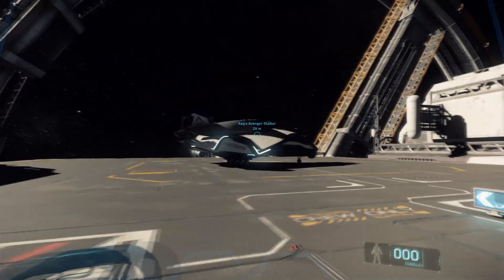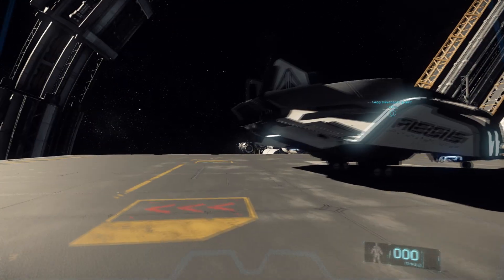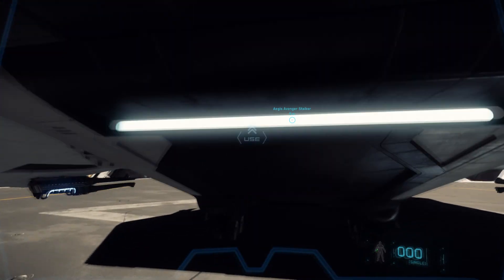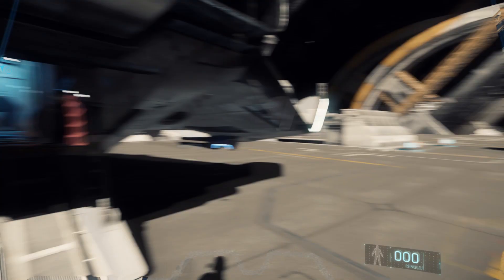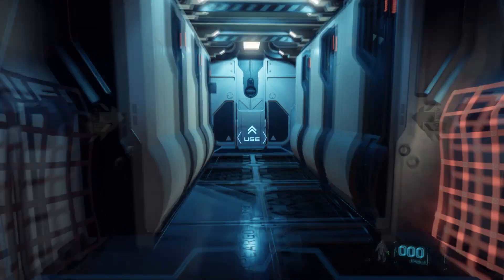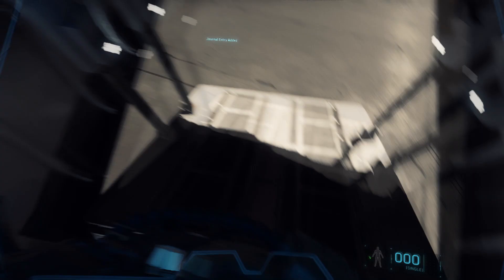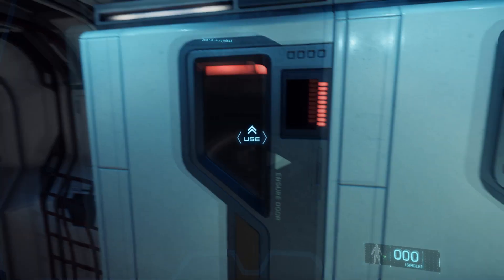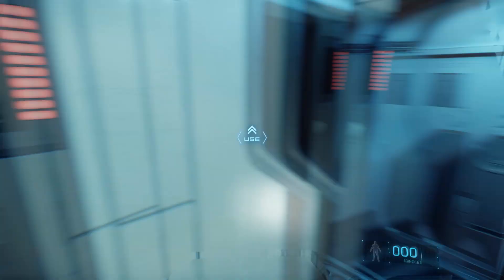Up the stairs and there she is. Hopefully I'm not getting that bug where I fall through the floor the minute I get in - I've been having that a few times. Very cool ship. I like this. More space to walk around in than in the Aurora. And we've got all these little stasis pods, I think, for bounty hunting or something. Not sure if they're functional yet.